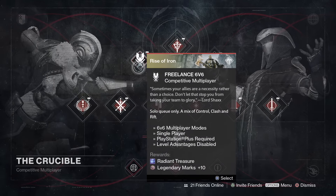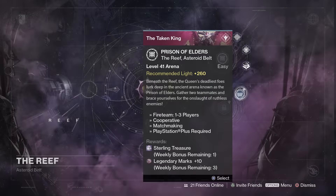For our weekly PvP event we have Mayhem Rumble and Freelance 6v6, either of which can earn you radiant treasure and legendary marks. I really like the Freelance 6v6 option — if you're a solo queue player and you don't want to risk getting matched against a six-stack that destroys you, this is a pretty cool way to play.